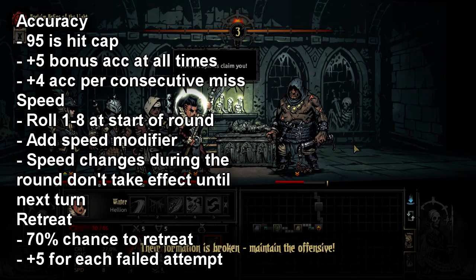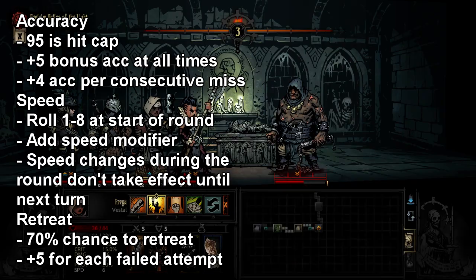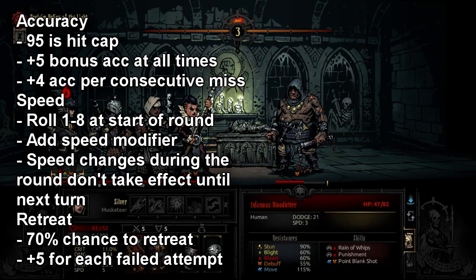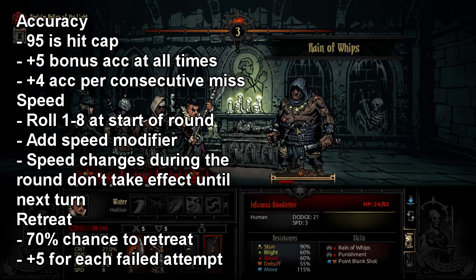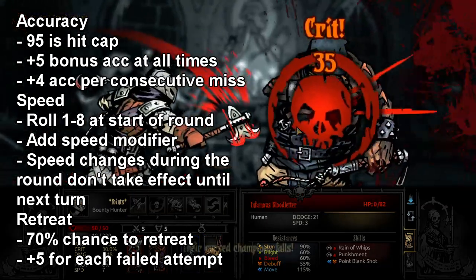The next vitally important stat is speed. You always see your speed modifier on the character sheet, and you'll be thinking, okay, I have 10 speed, I should be going before anything that has like 6 speed, right? That's not always the case. The way speed works is it rolls a die between 1 and 8, so a chance between numbers 1 to 8, and then it applies your speed modifier on top of that. So if you have a modifier of 4 speed and you roll a 6, congratulations, you have 10 speed for that round.